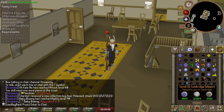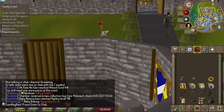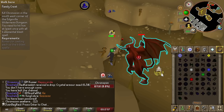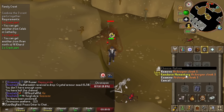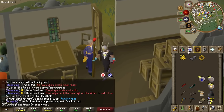We're on the last steps of Family Crest. Unfortunately I have to go to the Wilderness, and it's too risky without death piling — so we're gonna have to die one more time today. Yes — now we can get out of here. Nice, we got Family Crest done.